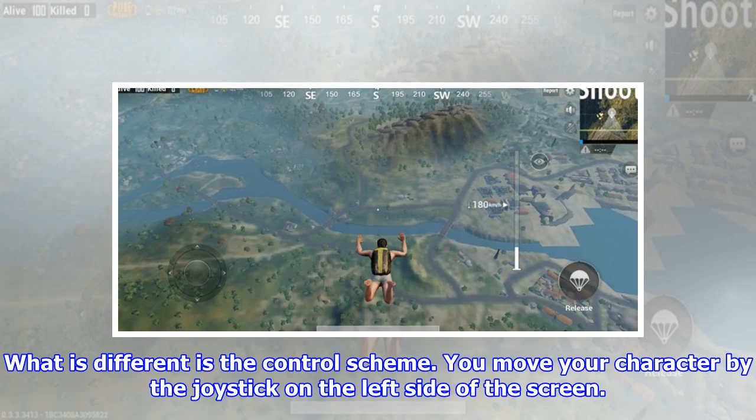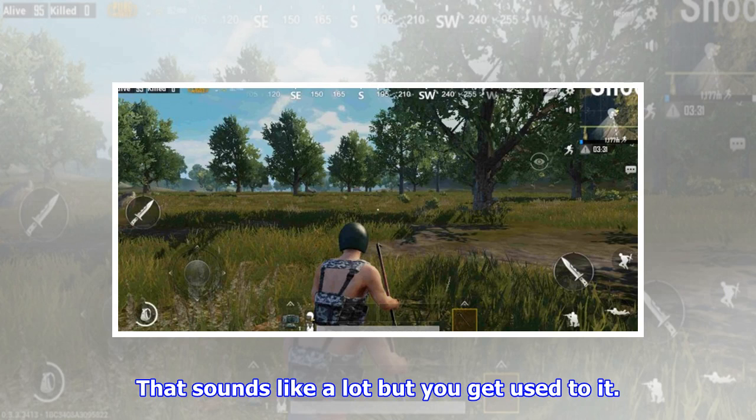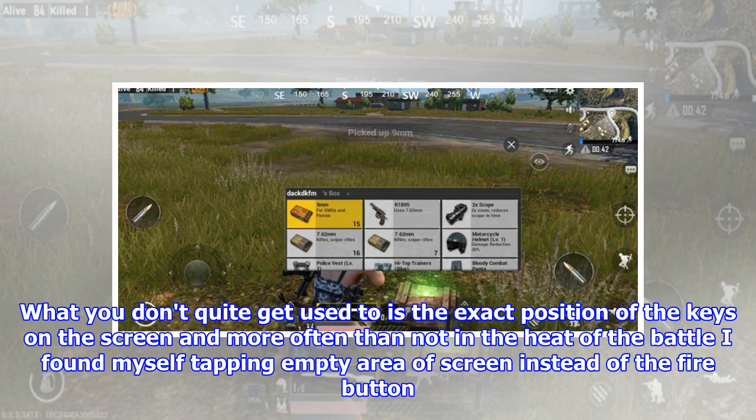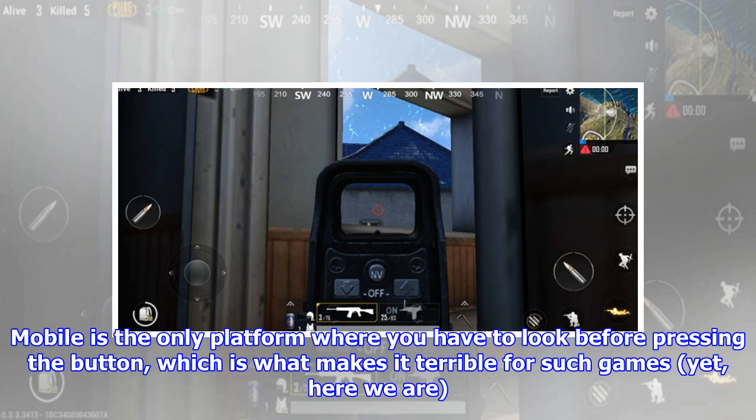What is different is the control scheme. You move your character by the joystick on the left side of the screen. On the right are controls to shoot, aim, jump, crouch, go prone and reload. That sounds like a lot but you get used to it. What you don't quite get used to is the exact position of the keys on the screen, and more often than not in the heat of battle I found myself tapping empty areas of screen instead of the fire button. Peeling your eyes away from the target to look at the button often means the target has now moved away. Mobile is the only platform where you have to look before pressing the button, which is what makes it terrible for such games.